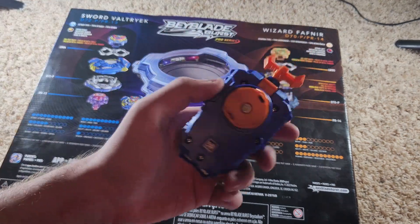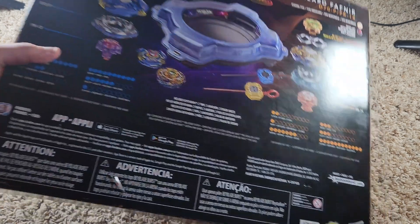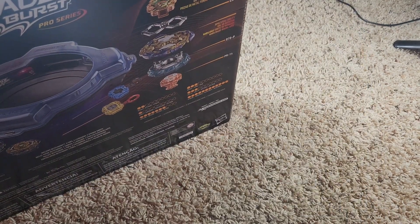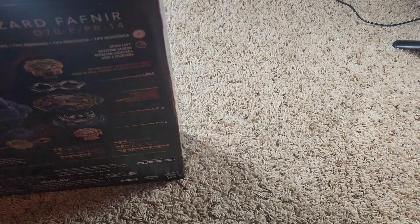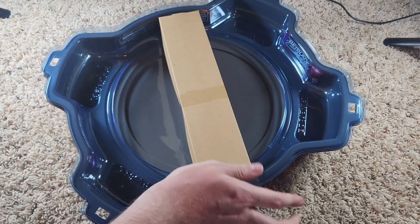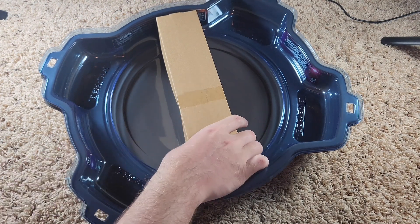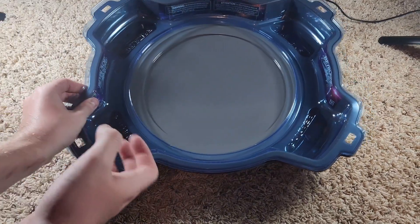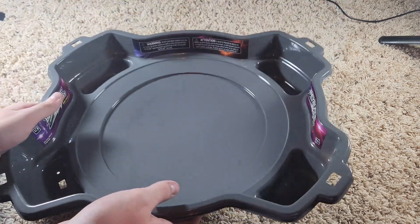I won't be using the string launchers — I have my own launcher here, though I don't have one of the DB launchers yet. I'll probably be getting one soon. Let's pop this open. We've got the stadium, and I assume everything else is in that little rectangle. Let's get the stadium set up first — this is a really nice stadium, obviously brand new.